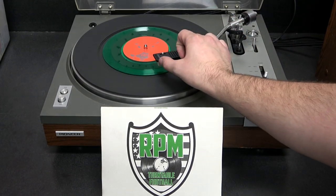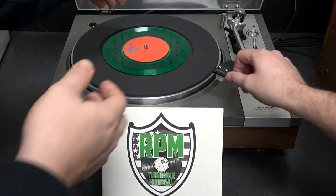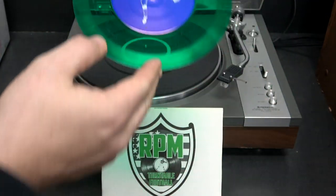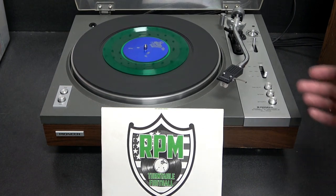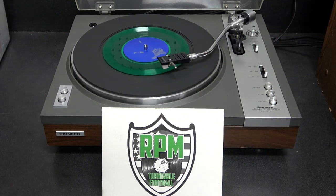We flip the record over and it's the blue team's turn. So you place it on the other side, and Cory's ahead seven to zip. Now it's blue team — you play on the blue side until it tells you to flip.